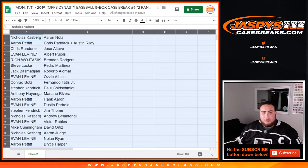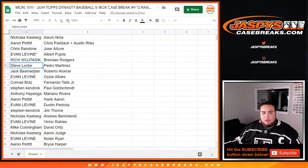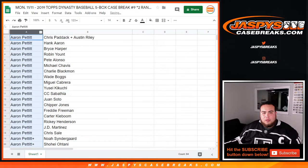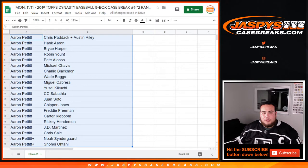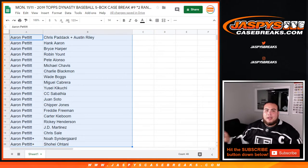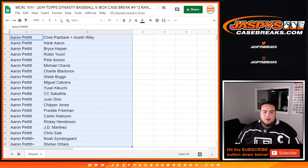A lot of you guys got multiple spots, so we'll alphabetize by customer name and go through your hits. Aaron, you had a lot of spots — Shohei Ohtani, Hank Aaron, Bryce Harper, Pete Alonso, Charlie Blackman, Michael Chavez, Wade Boggs, Miguel Cabrera, Kikuchi, CC Sabathia, Juan Soto, Freddie Freeman, Carter Kieboom, Rickey Henderson, JD Martinez, Chris Sale, Noah Syndergaard, and Shohei Ohtani.